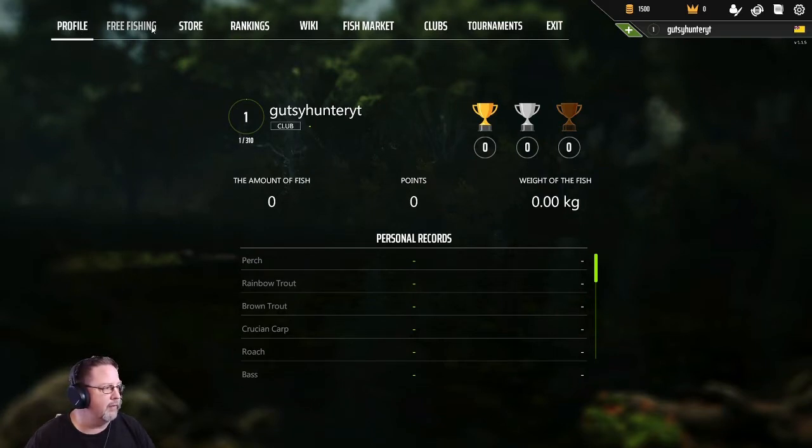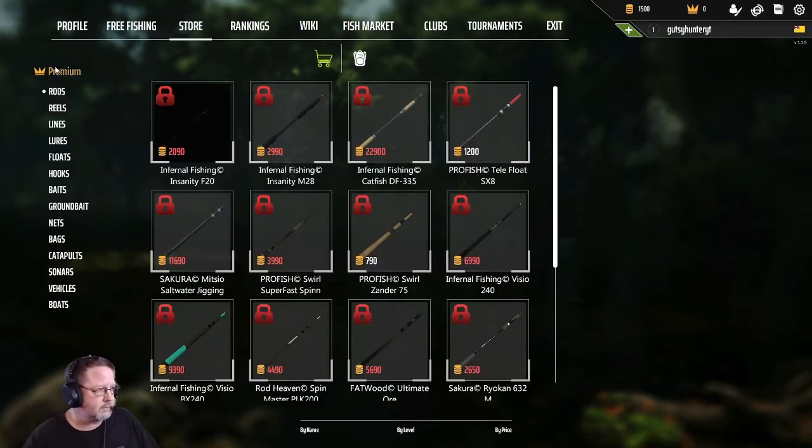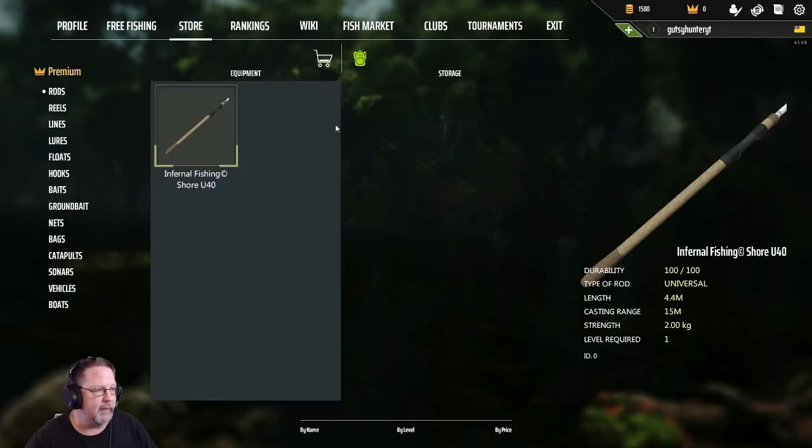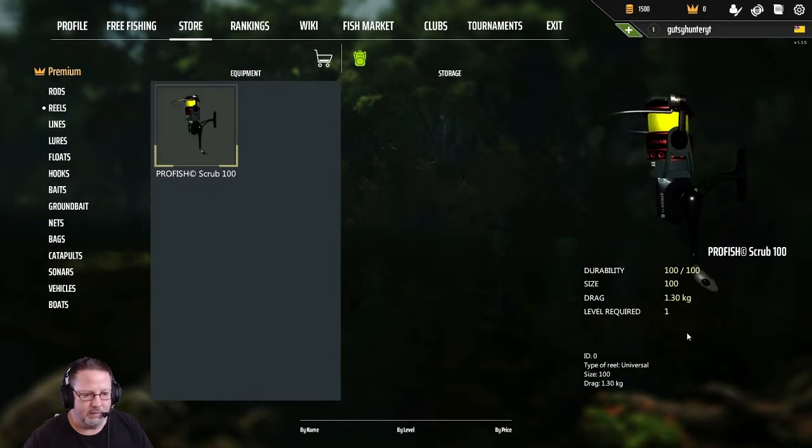Starting off fresh, we are not going to be able to do those bigger quests, but we can do the 10-fish quest. As you can see, it's our new fresh account — zero everything, haven't caught a single fish yet. Free fishing is where you start, pick your lake, select where you're going to go. And let me clarify: we are not going to do anything premium on this account. This will be a totally free account — I want you guys to see that this can be done without spending real money. We've only got 1500 coins.